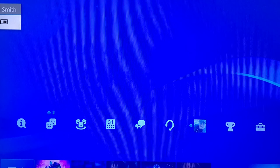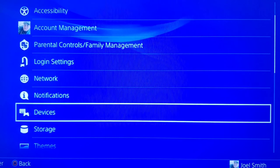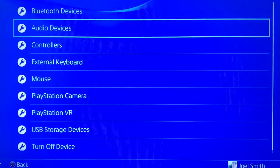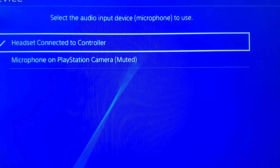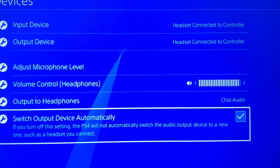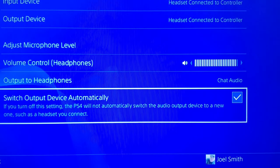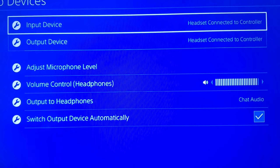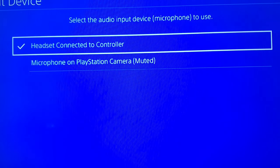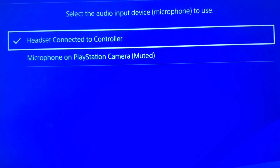Go into Settings, then Device, then Audio Devices. For input, make sure 'switch output device automatically' is ticked. That way, if you plug a headphone in, the input and output devices at the top will change automatically. If they don't change, you have to manually change them to your headphones.